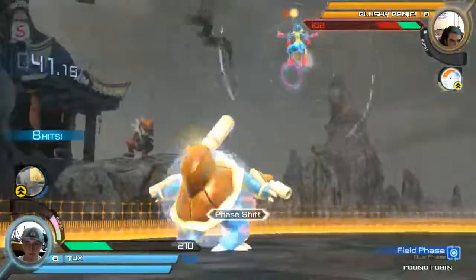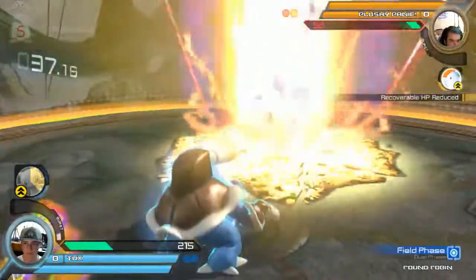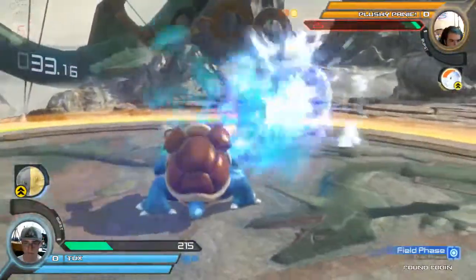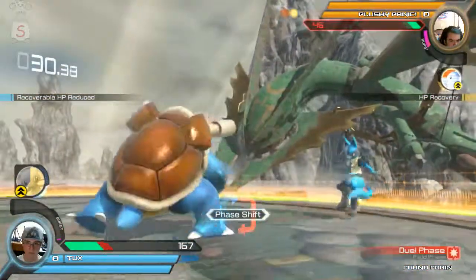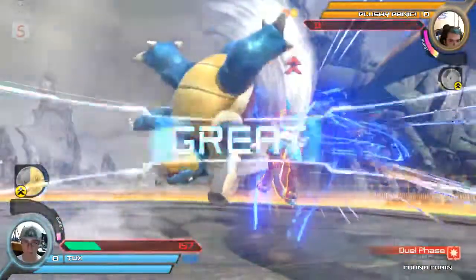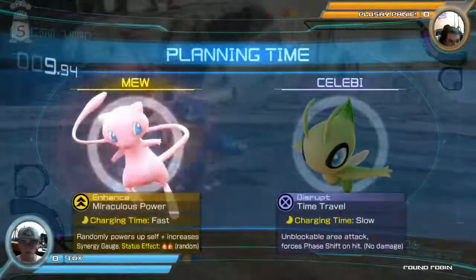That's going to do some damage. Blastoise might not have a lot of big combos, but even with a few hits he does a lot of damage. Togekiss — countering at the right time, gets the counter right there and is able to take the round.